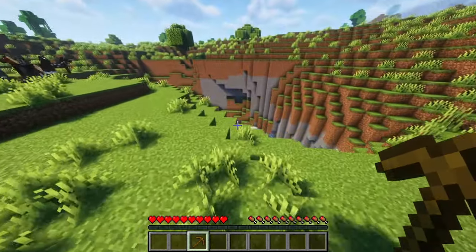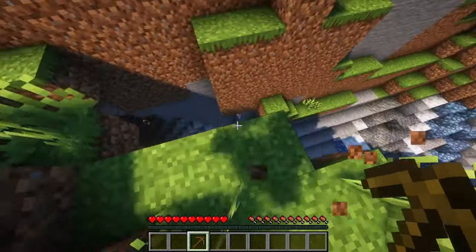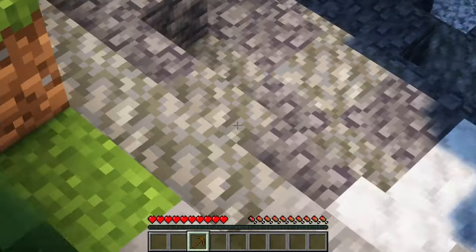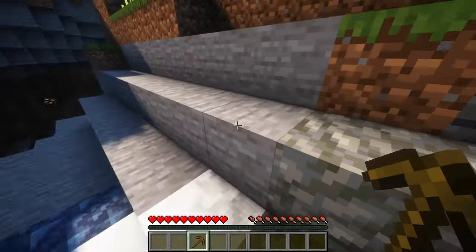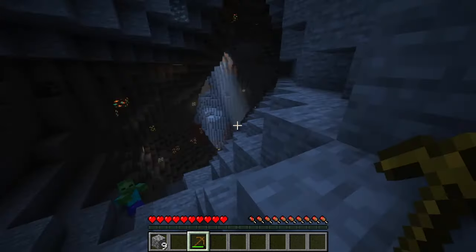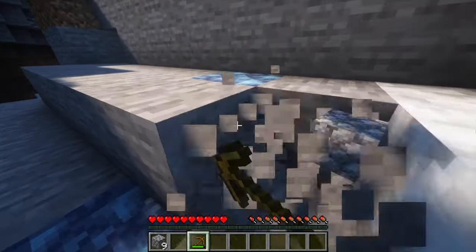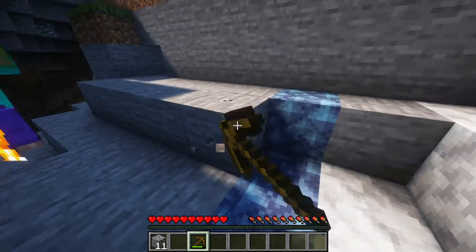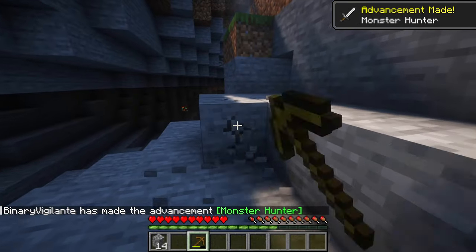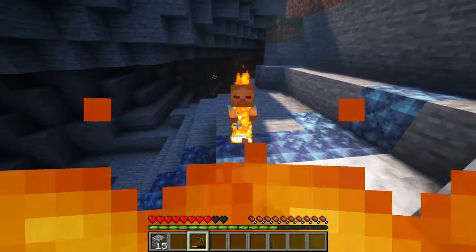I see a big hole — yep, this is big. We're definitely going down here. There's gold, tuff, and deep slate — oh yep, this is the place to be. I love how the sun just comes down like that. There's a skeleton over there — not so awesome. Please burn up, that would be great. I don't have a weapon yet, so if you could just go back to the shadows — okay, that works too.